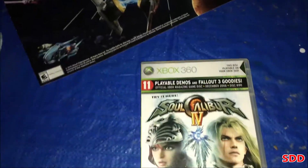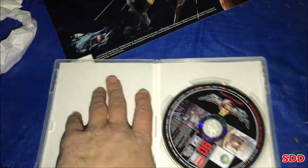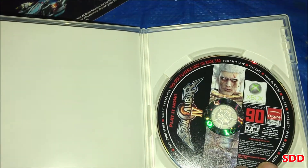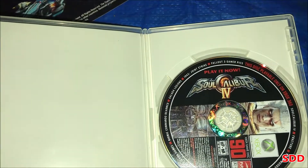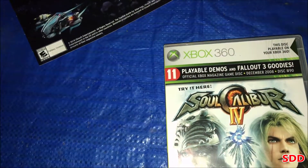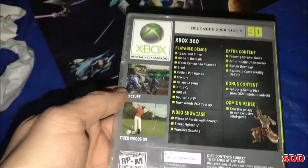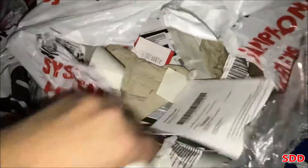Case - Soul Calibur for 360. Wait, is this like a demo? Xbox GameDisc 90. Fallout 3 GamerPix. This is a promotional - yeah, playable demos and Fallout 3 goodies. It's a promotional disc. Alright, save that.